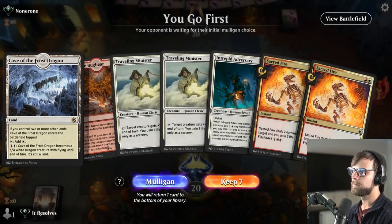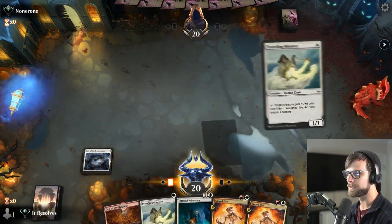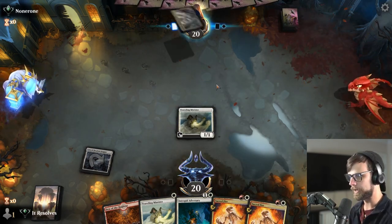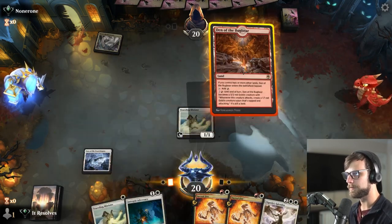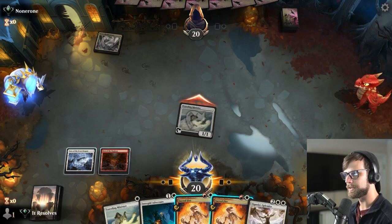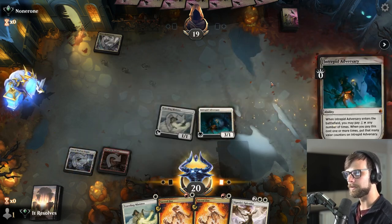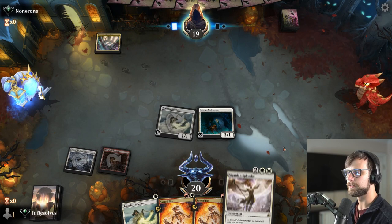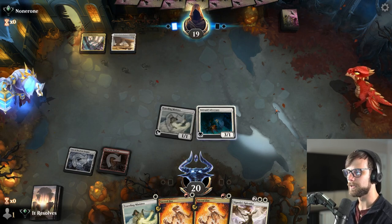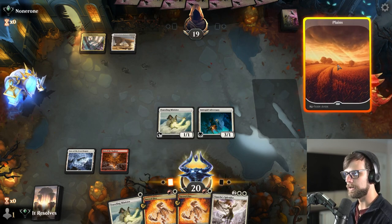Here we are for game number two, and I will keep this hand. It's a little sketchy for sure, but we do get to run out on the play, and we have Sacred Fire to deal with whatever we might need to. Would love to get some more lands. Let's go ahead and attack in, and I'm actually going to run out the Intrepid Adversary here. Normally I'd wait, but we have a Cigarda's Splendor we'll probably want to play on turn four instead.